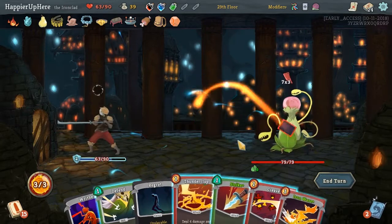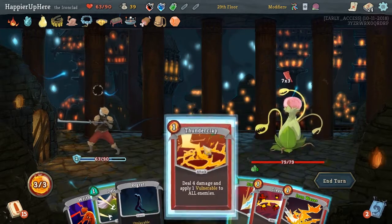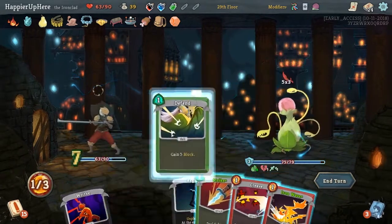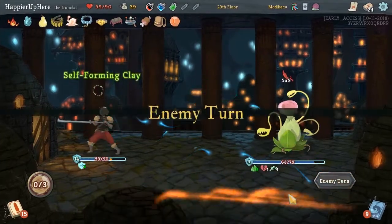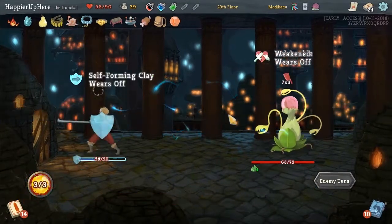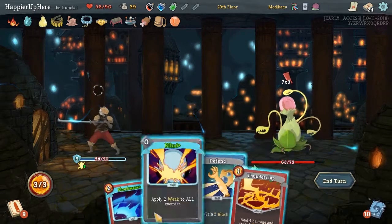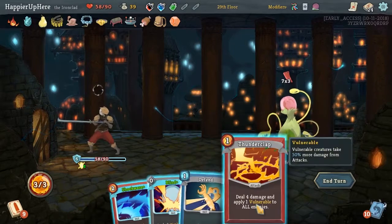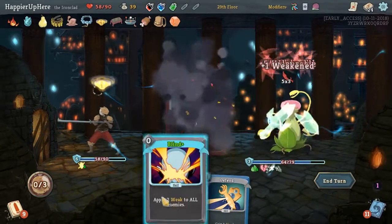Let's see what we draw first - not super great. Let's apply some Weakness. Now we have 15 incoming - we can defend with Iron Wave. Here, Panache. Let's do Thunderclap and Shockwave, and then Blind.